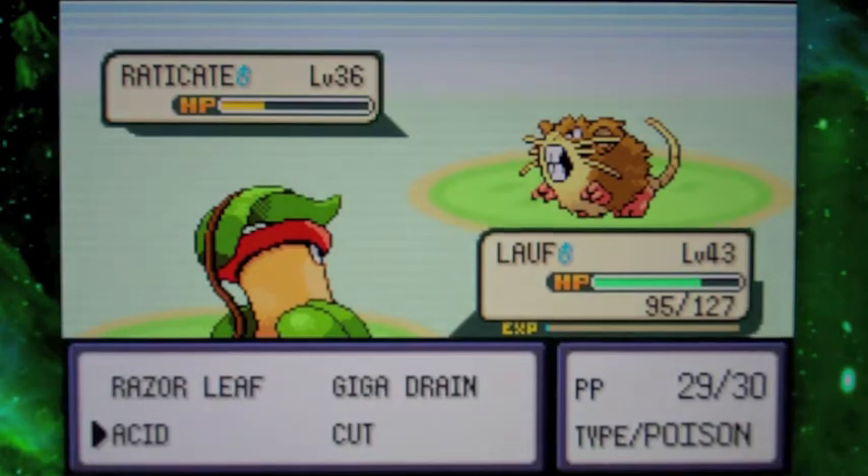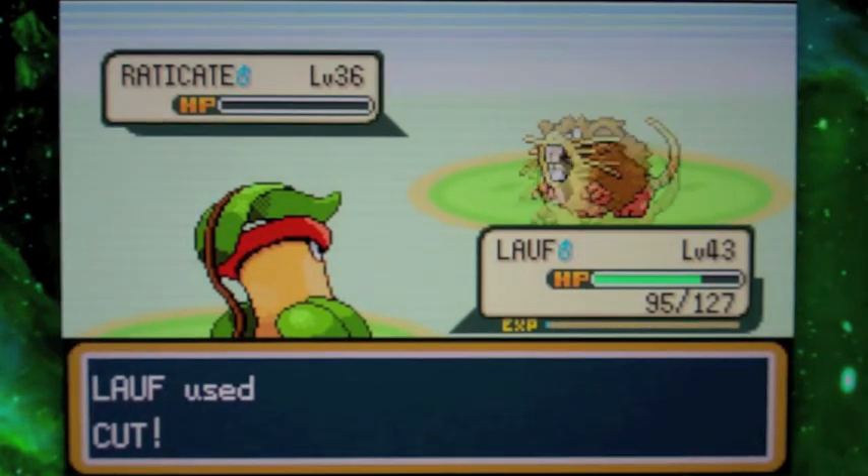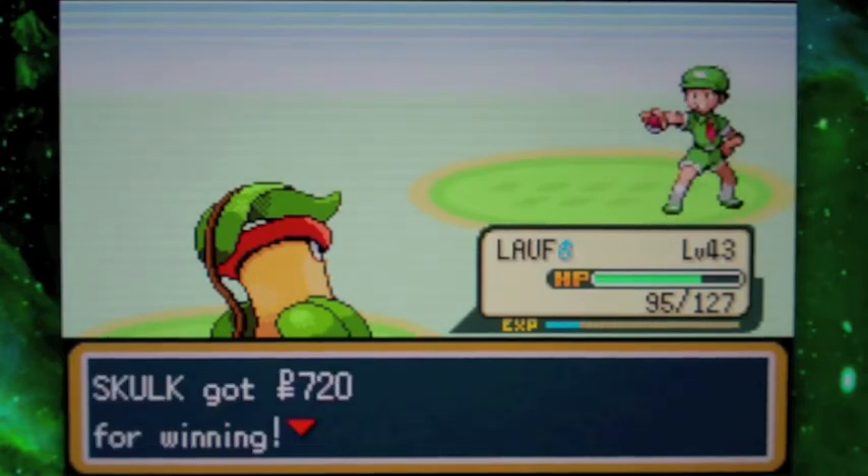Victreebel's at least trying. Wow, okay — Victreebel turned out to be a good Grass Pokémon. Awesome! He's pulling through! Yay, Victreebel!